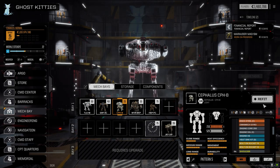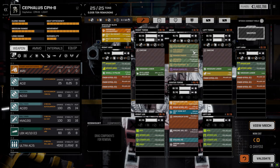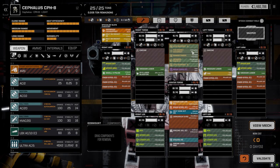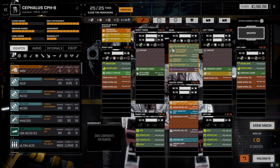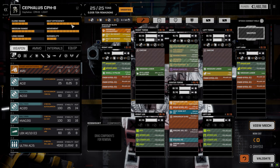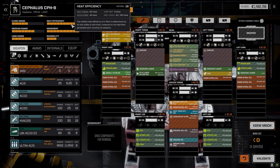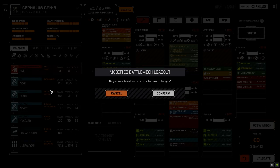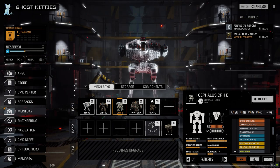So the Cephalus — I had a look in our bay just to see if there's anything we could do to upgrade this guy a little bit. The only thing I could really think of doing was throwing the Fire Control System Energy that we picked up into here. It gives us plus two accuracy with energy weapons. We had the Fire Control System Heat in there before with minus eight percent weapon heat, but this thing runs so cool that I don't really have to worry about it unless we're on a hot planet.